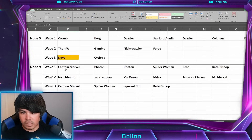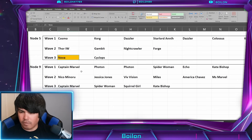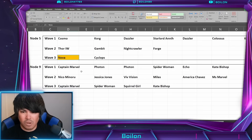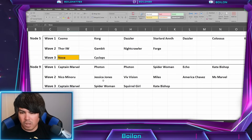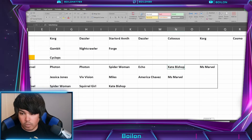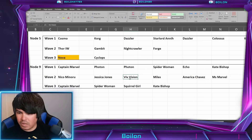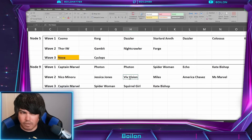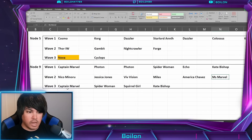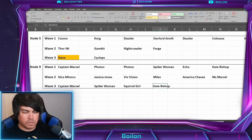Node nine is the final villain section. At first glance it seems kind of easy — you're looking at basically A-Force and Young Avengers. Yes, they're going to get their war buffs, which kind of sucks, but they're fairly old as far as the meta goes. If you're running Sinister Six or even Hive Mind at this point, you'd probably be able to chew them up pretty well. You have Captain Marvel, two Photons, Spider-Woman, Echo, Kate Bishop, and Miss Marvel in wave one. Wave two brings Nico, Jessica Jones, and Viv. Wave three has Miles, America Chavez, Miss Marvel, and Young Avengers. Wave four has Captain Marvel, Spider-Woman, Squirrel Girl, and Kate Bishop. Lots of enemies, but they're pretty old as far as the meta goes, so I don't think it'll be that challenging with all the villain characters available.